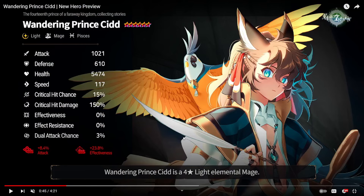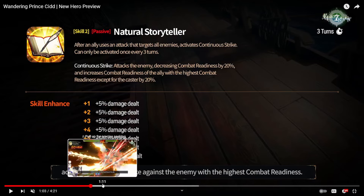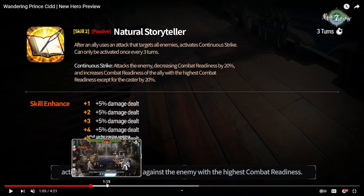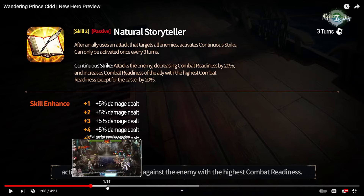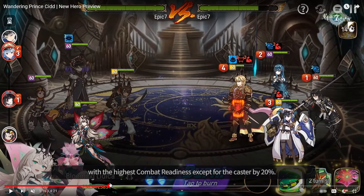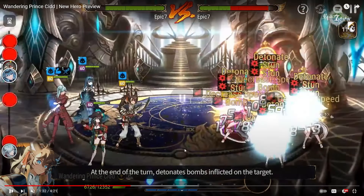He doesn't have Effectiveness built into his awakenings, which is pretty bad because you definitely want him on super high Effectiveness — mostly because Continuous Strike is affected by Effectiveness and you want to land the CR push-back. Enemy openers usually won't have Effect Resist, but in a case like Moon Bunny Dominiel with 160+ ER, if your light Sid is at 200 Effectiveness he has a chance to push her back. You definitely want high Effectiveness and high Speed — those are really the only two stats needed. Everything else is probably just a bonus.